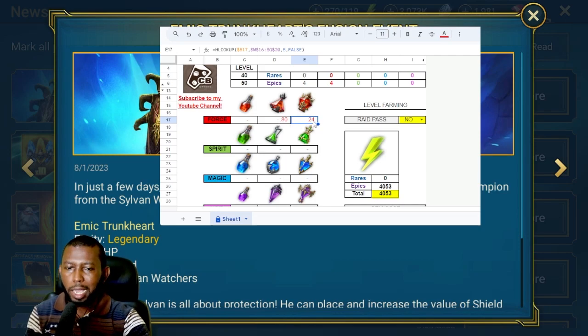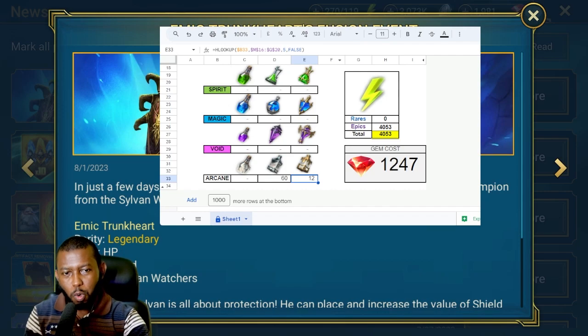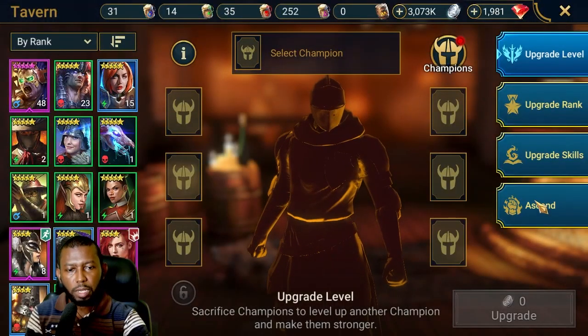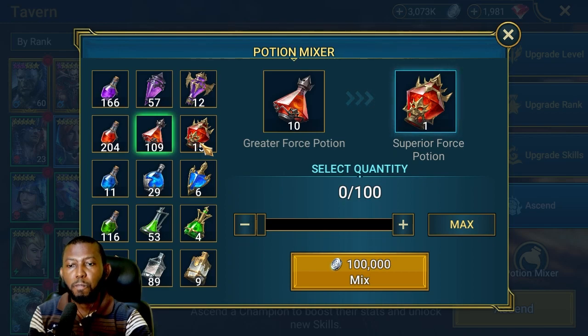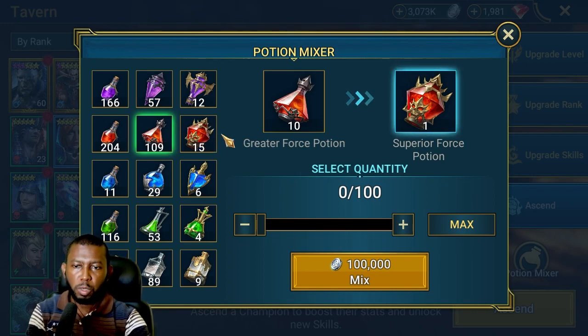That's the information I want to share: 80 and 24 greater and superior force potions. If you scroll over to the arcane keep record, it's still 60 and 12, like we discussed in a previous video. Is the noob2pro ready with all these resources? No. Currently I'm above the energy cap because I claimed some energy that was going to expire. I intend to use it to farm the potion keep. In my tavern under ascension potions, we're at 109 greater and 15 superior — we only need 80 greater, so that's covered. We have 17 superior, and we only need 24, so just five or six more superior potions to go.